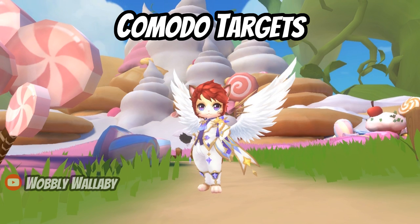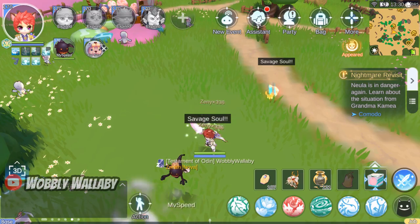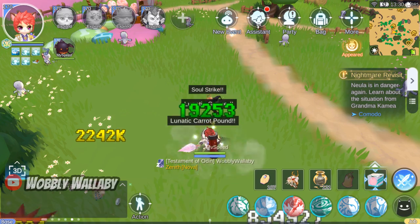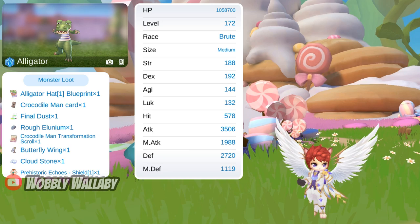Next, I'll examine the targets so you know how to optimize your gear against them. There are three of interest on the Komodo maps, and I find they are densely packed and ideal for Dorum's AoE. The first is Alligator. It has over 1 million HP, water element, brute, and medium.